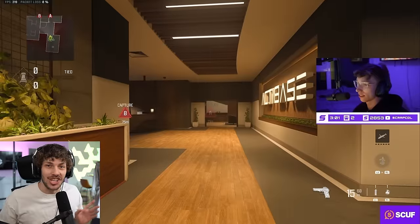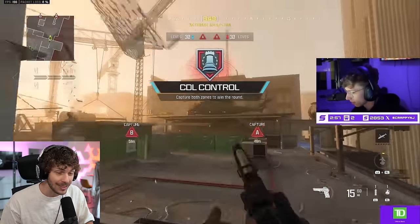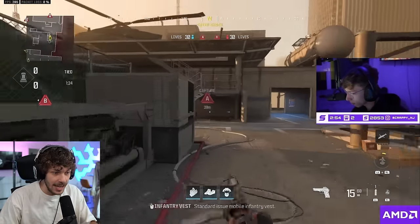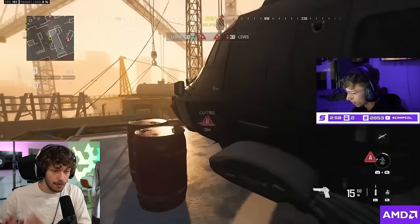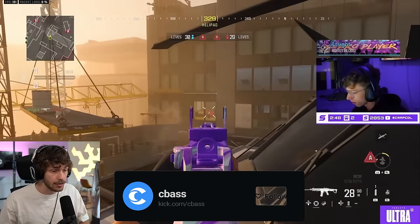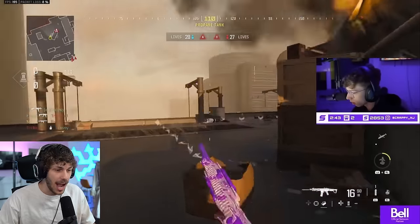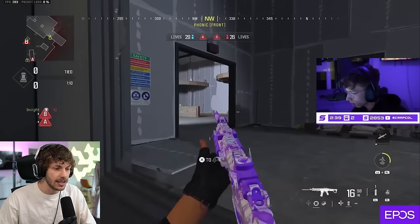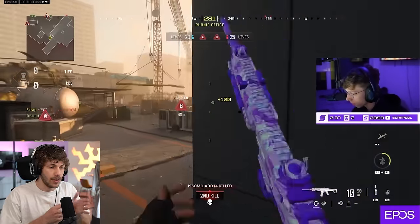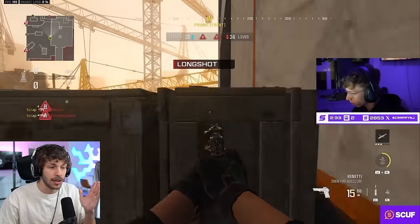Ladies and gentlemen, this is Scrap — he plays for Toronto Ultra and is literally the number one player in the league. His accuracy is insane. He instantly goes for the high ground, which is a big thing on High Rise — you always want to get the high ground on every map. You can copy that route he did: he hopped up on that little edge by the propane tanks and he's already popping off.